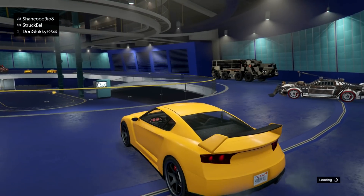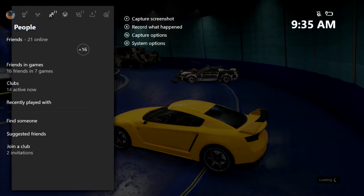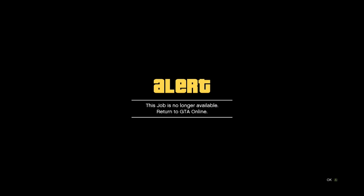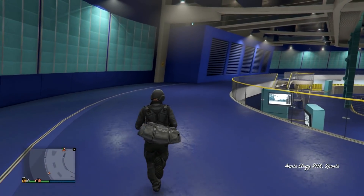Once you join the invite, hold RT or acceleration through all the screens, then click A, then click B. This will pop up and it should kick you out of the car and move you around, kicking you out of the facility.